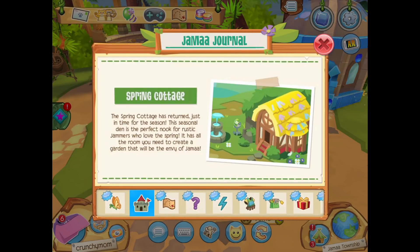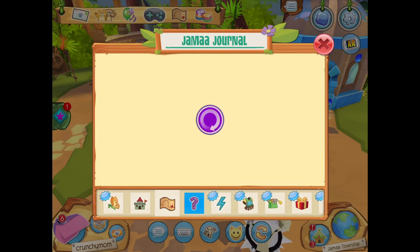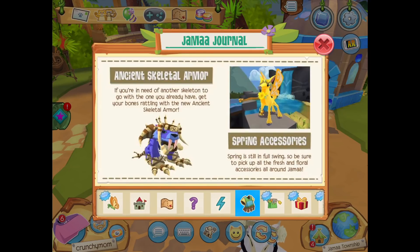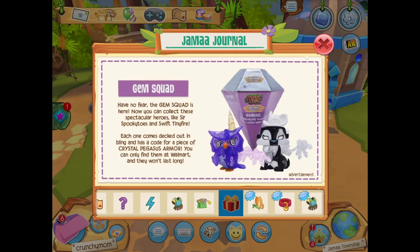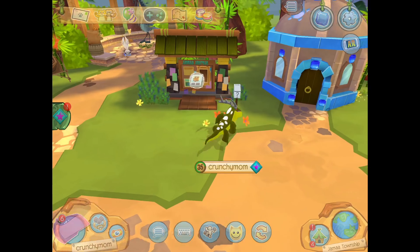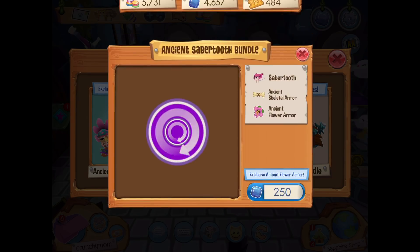Hey Crunchies! Wow, an amazing update has come to PlayWild. Not only are there sabertooths in the game now, but there's a totally new game that's connected to the packs and it's called Forest Runner.